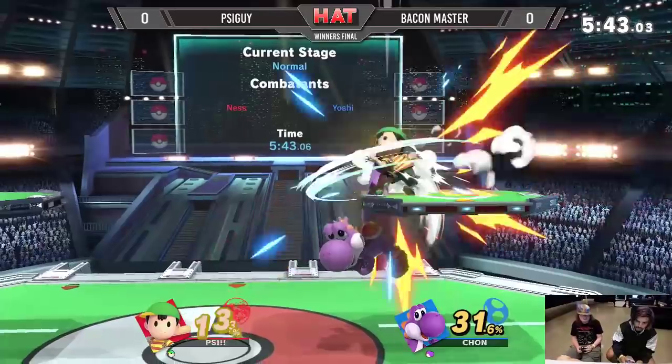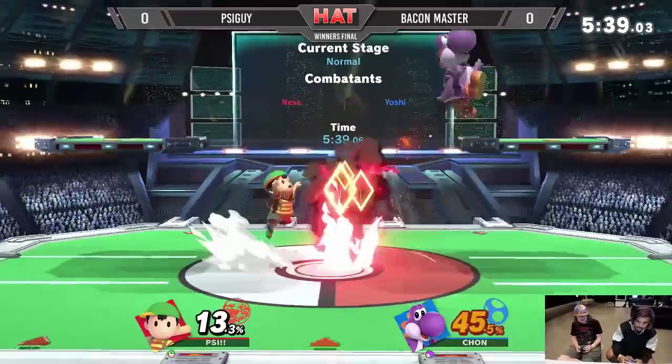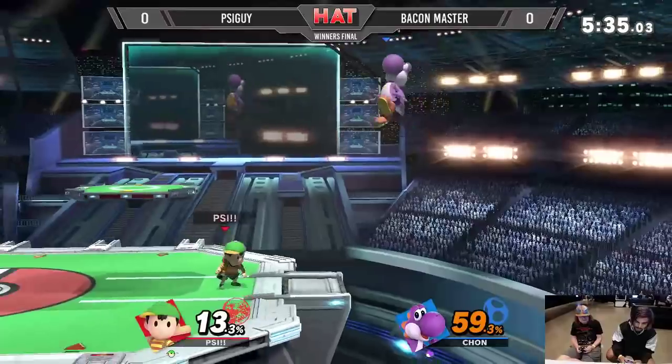Going for the down air — that was a risky idea, because the down air is the most damaging thing and it'll do about 30. I'm surprised Ness didn't have more lag on his PK Thunder too.